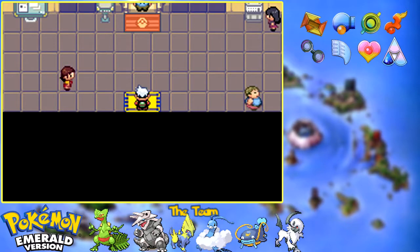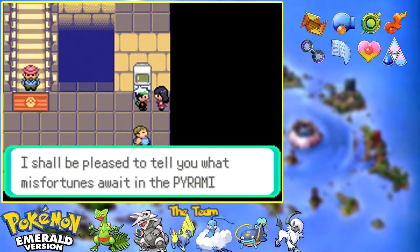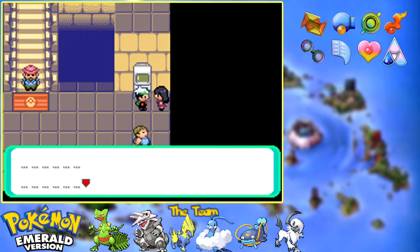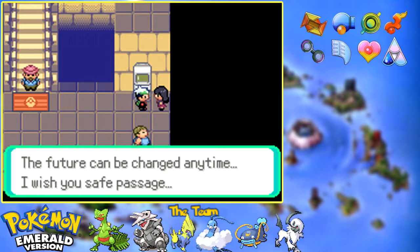Every single time you are about to start a challenge, you talk to this lady right here and she is going to give you a hint on what you're going to come across - she tells you what misfortunes await in the pyramid. You can choose whichever level you're going to go against. Going open level, she says: 'I see a shower of sparks, and in it I see your Pokemon struggling with paralysis.' So this means I'm going to come across nothing but Pokemon that can cause paralysis - Plusle, Minun, Pikachu, Electabuzz, Vileplume, Manectric, Breloom, and Jolteon. Obviously they weren't all Electric types.